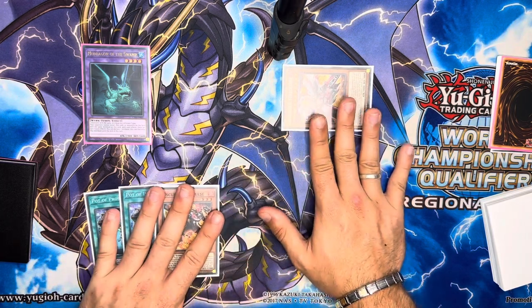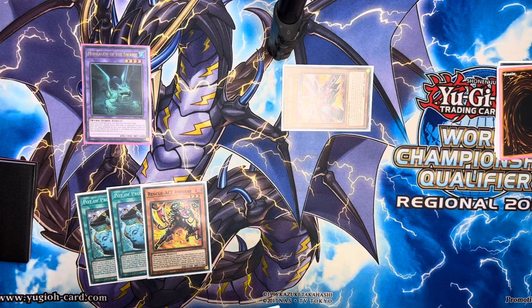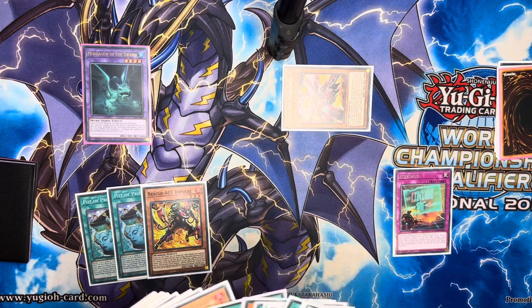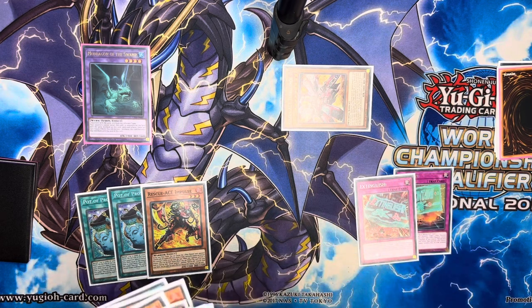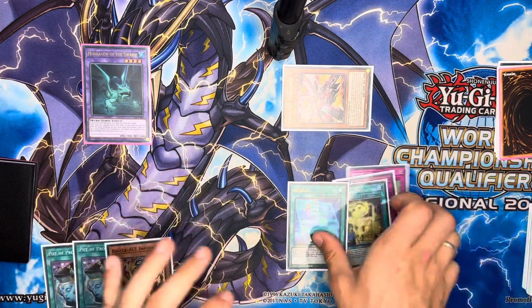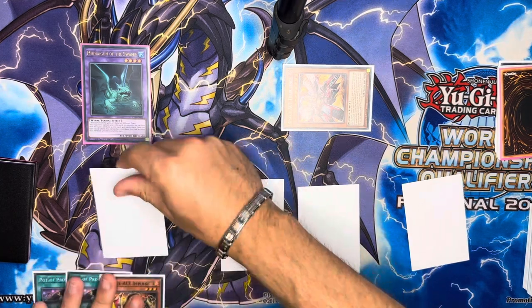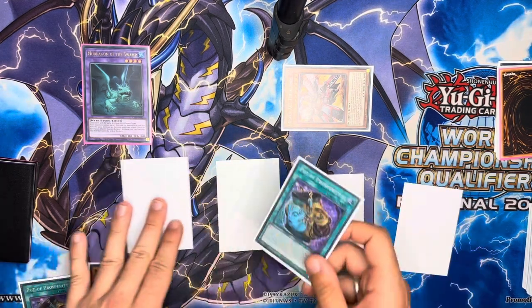Our Turbulence cannot be targeted. We go Turbulence's effect — it's going to set four. We set Contain, Extinguish, a copy of Emergency which is our Gravekeeper's Inscription, and a copy of Rescue. Those four get set — one, two, three, four — and we also have Impulse for interruption.